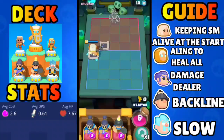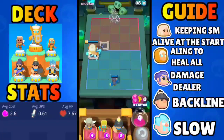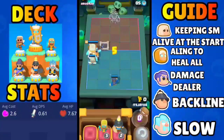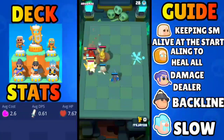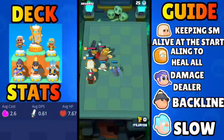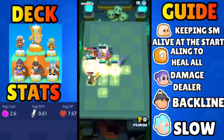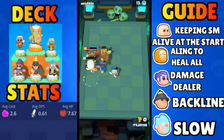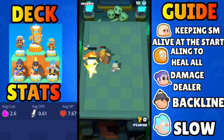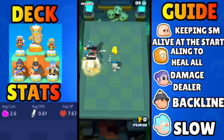For the last deck we have the shield maiden deck — my favorite hero. This deck has the battle healer, healing ranger, swordsman, miner, and exodus. On round 1 you must get the battle healer because it will help keep your shield maiden alive, otherwise she might get burst down by clash abilities and mini Pekkas. The healing ranger in later rounds plays a crucial role by keeping everything alive — the battle healer gives a tincture of healing at the start and then everything is sustained by the healing ranger.